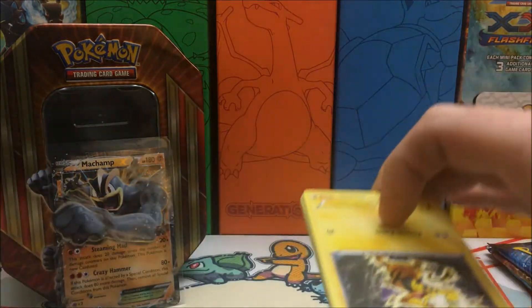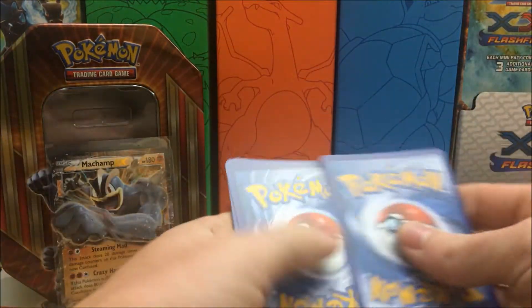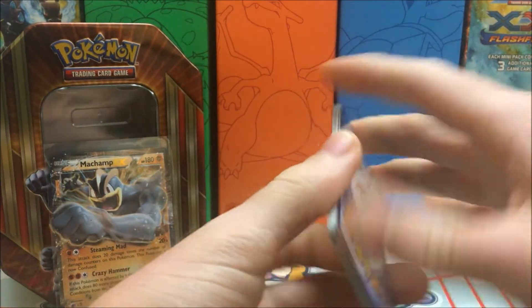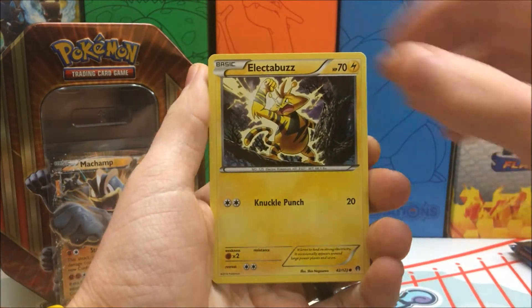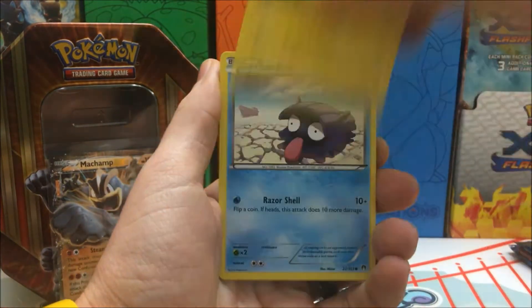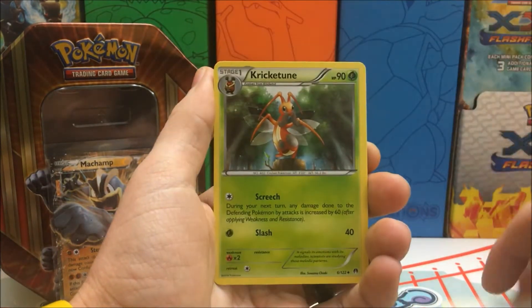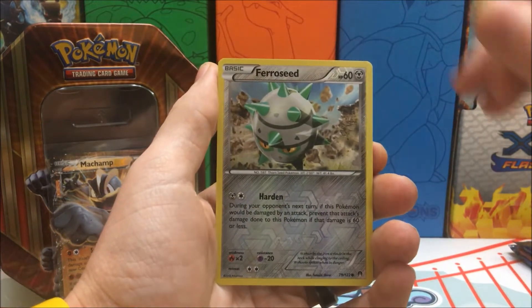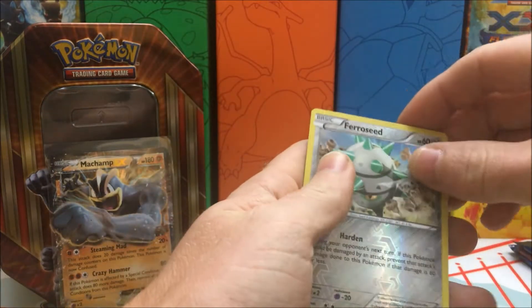Usually I don't have the best luck with 10s, but lately they've been pretty good to me. So hopefully I don't jinx it and we get some decent pulls. We have an Electabuzz, Ferrisseed, Blitzel, Shelter, Phantomp, Cloyster, Cricatune, Stantler, a Reverse Holo Ferrisseed — just a common — and a rare, which is a Meowstic Regular Rare.